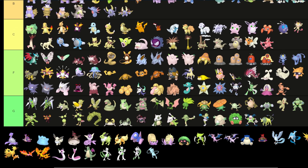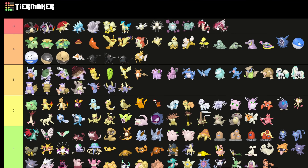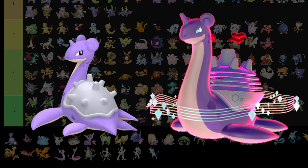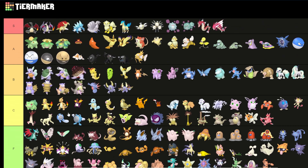The golden Magikarp goes into A. Gyarados — I have to put it in S tier. It's the iconic shiny Pokemon that everybody has, which makes it less valuable, but it is iconic and I really like the red color. Both regular Gyarados and Mega Gyarados go into S tier.